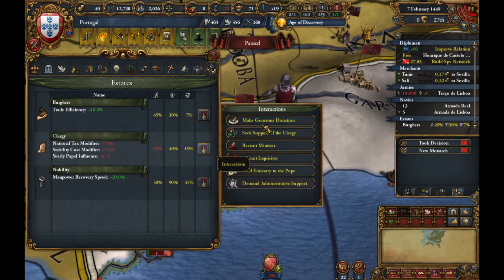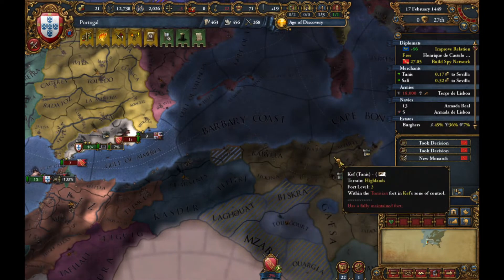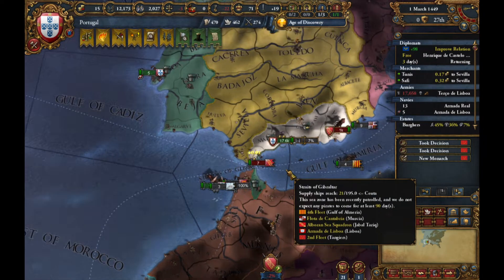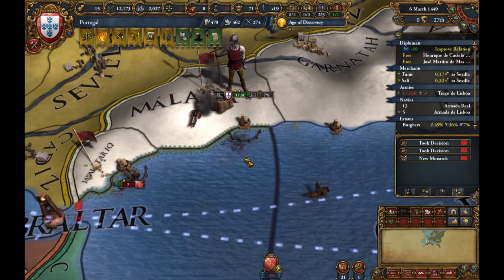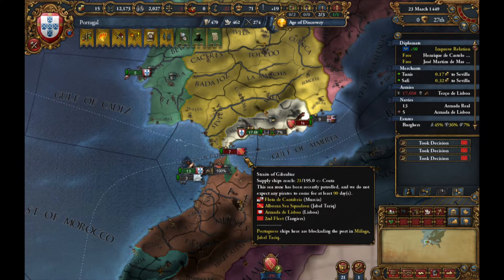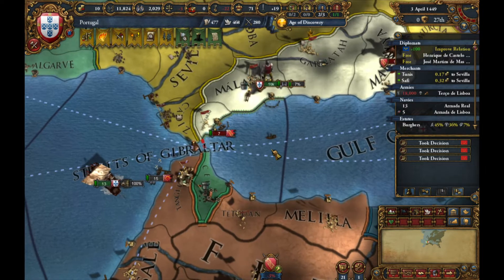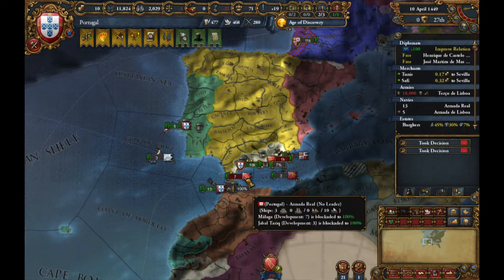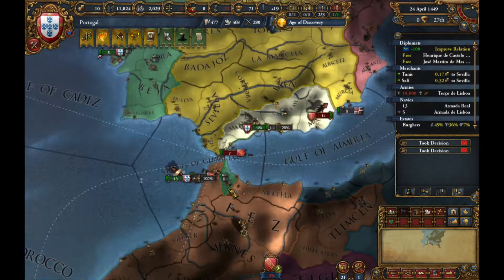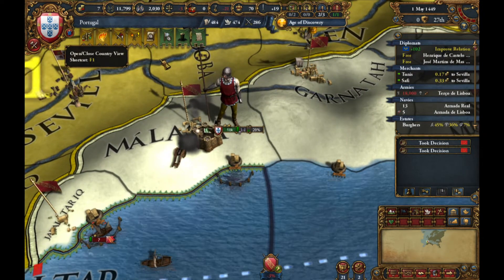We have enough money to make a generous donation — I know we have to take on more loans but in the long run this will be worth it. We're not playing it safe here, guys. This is a risk-taking type of game. You could play it safe and do really well — I could become a big boy without risking it — but I've gotta show you how to do it the fast way.